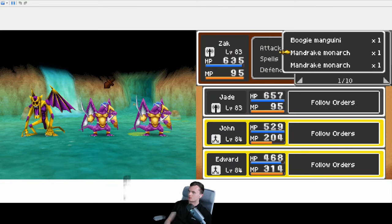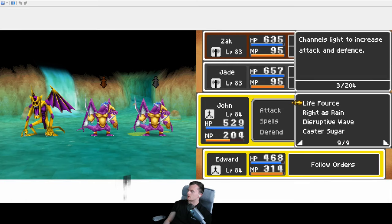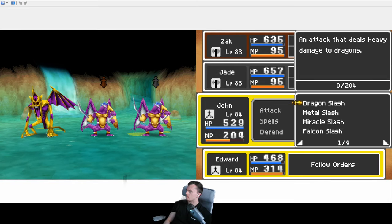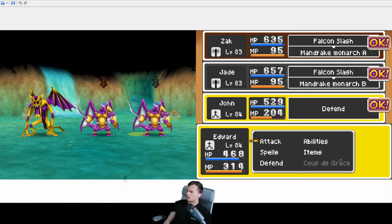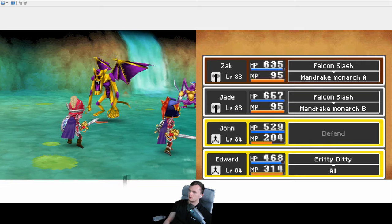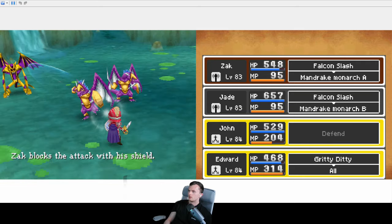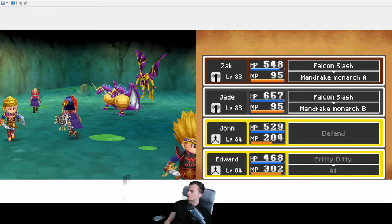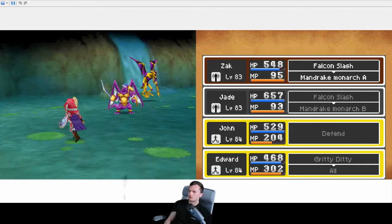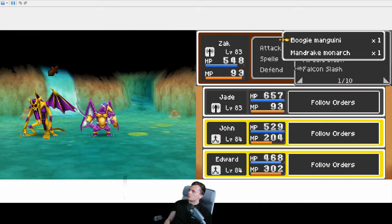The helmet we got in 20 kills or something. We might need some sensible tactics here because they're just going to keep summoning more. I'll have Jon defend and have Edward do Gritty Ditty so we can kill him off quicker. We can get him in — yeah, bye. Alright, it's not going to be a problem then.